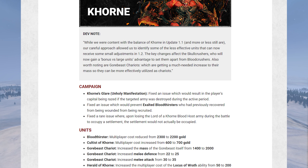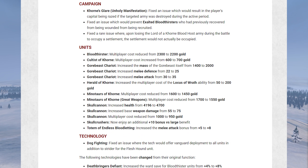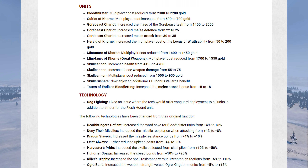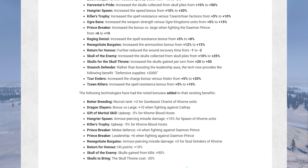Moving on to Khorne: the dev note says they're mostly fine, except Skull Crushers have gained a bonus versus large, separating them a bit from the Blood Crushers — glad that unit now has more purpose as an anti-large or cavalry killer. A few fixes and a fair few price changes to Khorne units: the Bloodthirster got cheaper, the Minotaurs got a fair bit cheaper, but the Cultist of Khorne is getting an increase — probably because his summons are pretty powerful. The Totem of Endless Bloodletting now gives extra melee attack, a nice boost to the Blood Shrine.